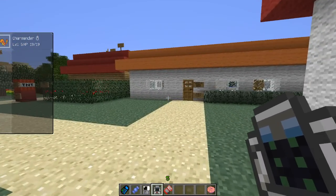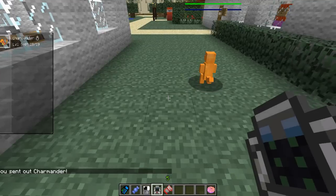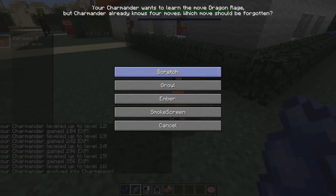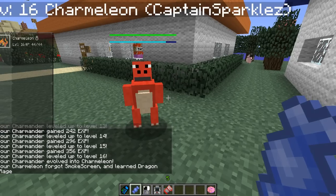Now, why don't we give him sort of a fighting chance. We'll use the rare candies on him, level him up, and then we'll try to find that Miltank once more and see if we can't have a better battle. Let's go ahead and throw him out, right click on him with rare candies, and you'll notice in the bottom left-hand corner it tells you his level ups and how many EXP he's been gaining. And voila — we have a Charmeleon, so now it should be a pretty even battle, if I do say so myself.